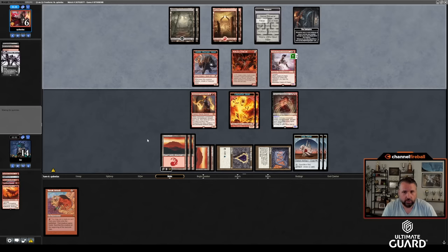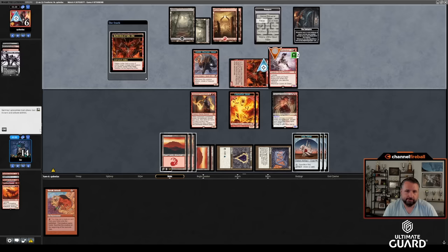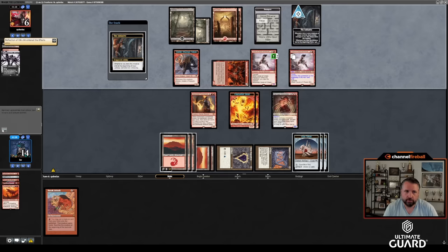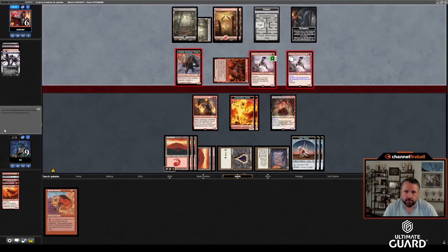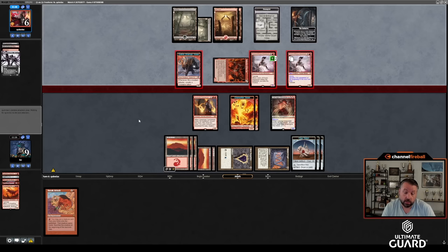If Quinn has much else I'm going to lose. Archfiend traded for two good creatures. Quinn gets to look at a bunch of top cards. Reflection, Fable, Mirror-Breaker — what a card. I got a nine. Send with all three — yeah, that makes sense. If I draw something to sneak I have a shot. If Quinn plays another removal spell on the Carnage Interpreter I think I just die, taking twelve points of trample. Yeah, I just die if that happens.